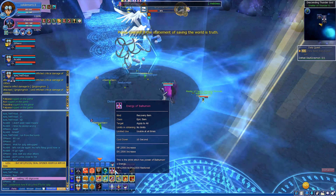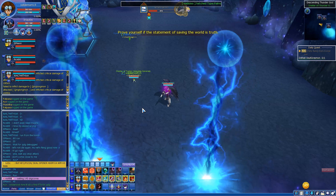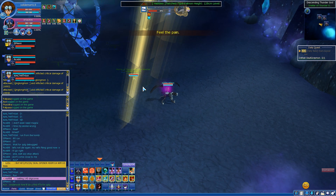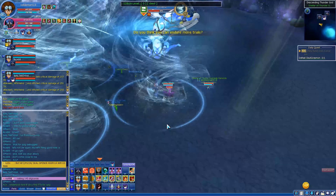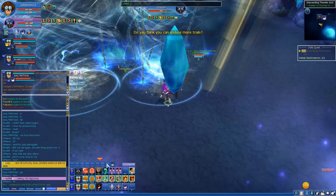Soon tornadoes will spawn. After 50%, Quanglomon will use his skills very fast, so you won't have a lot of time to hit. Just run. Tornadoes are spawned — the best tactic is to attack and move. I got stuck and got hit by a skill. You just want to kill the tornadoes as fast as you can.